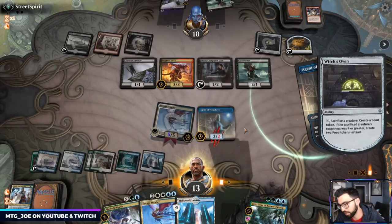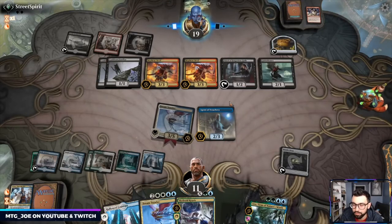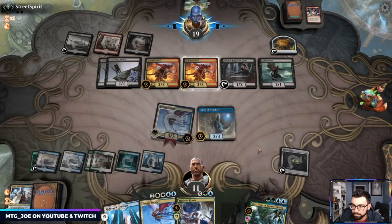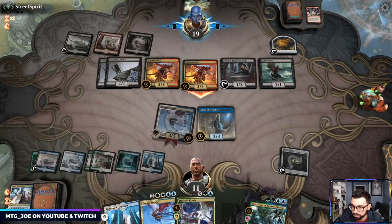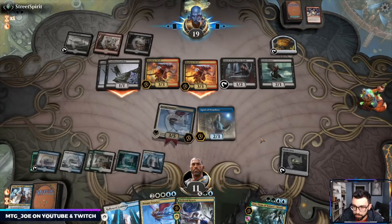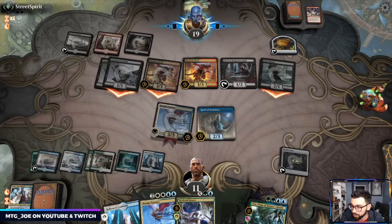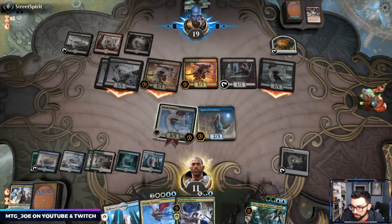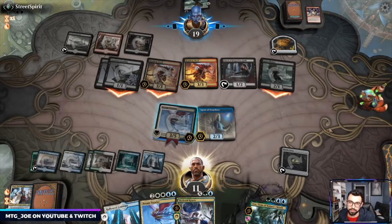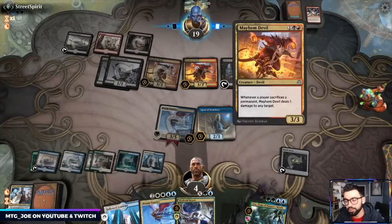Oh, that was actually wrong — it did a damage to the Agent, realized they didn't have enough, and then did a point of damage to our face. They should still be able to clear here just through sacking, because it gives them two points of damage on the sack. Just going to pass with no blocks — five, six, seven. Actually we're dead, we have to block — I missed that off the sack we're dead.